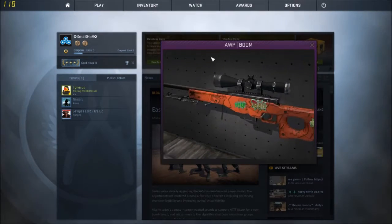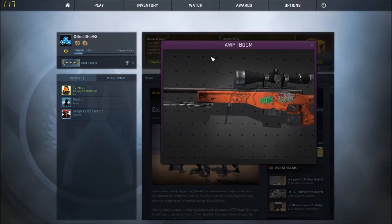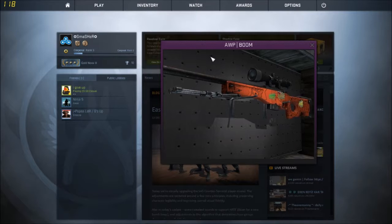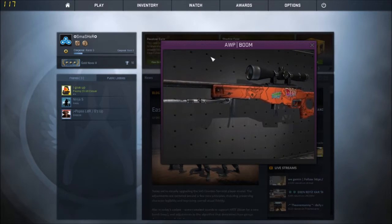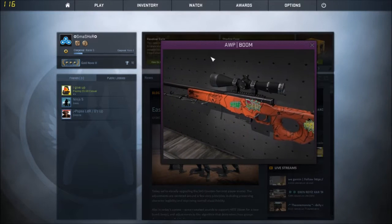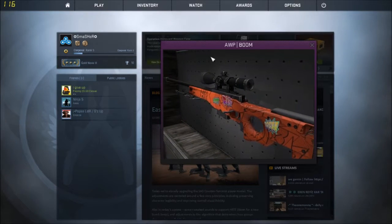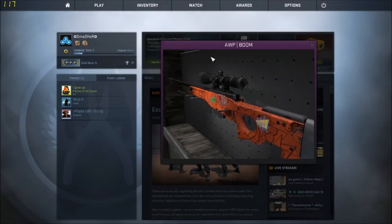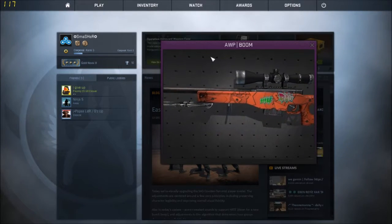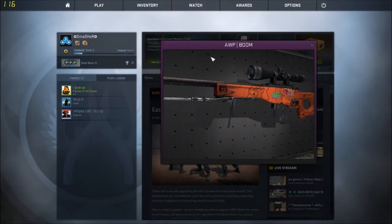Coming in at number one, we've got a skin you might not really expect — we've got the OP Boom. It's a skin you don't see that often, but it's got like the comic 'boom,' 'bam,' 'bop,' 'bash' on it. It's cool, it's very unique, it's a lot different from all the OPs. This one's not as serious.